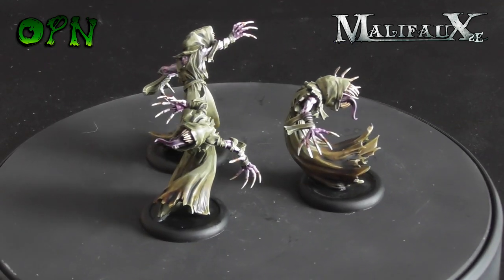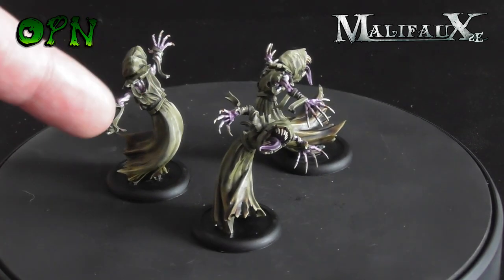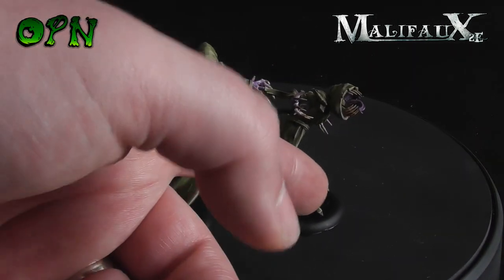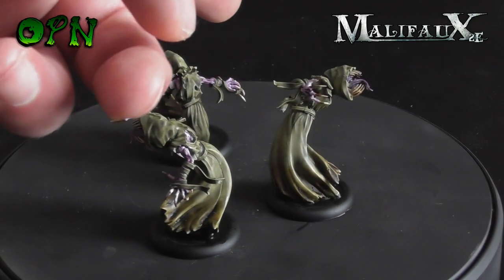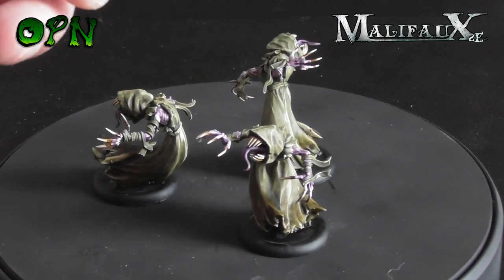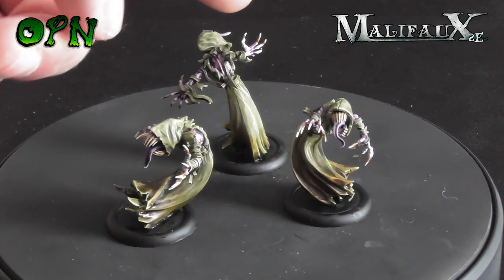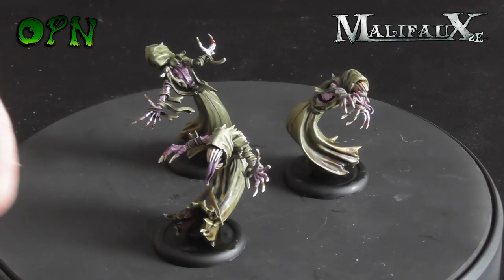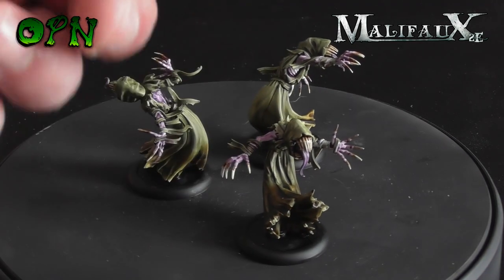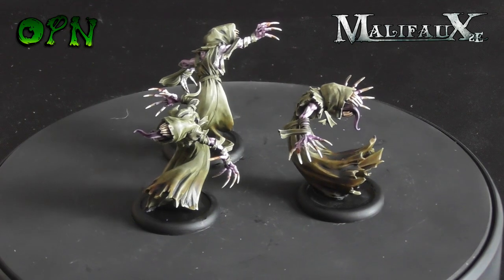These are Gaki, and as you can see they look really cool. What I loved about painting these is I did a colour blend just using washes. I used Death Guard Green from Games Workshop, then Seraphim Sepia and Athonian Camoshade — I just laid it thicker towards the bottom and it left a really nice simple colour blend.